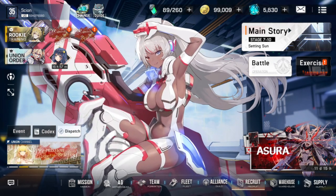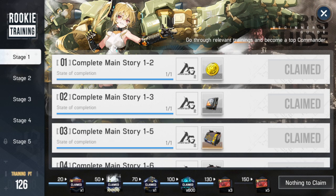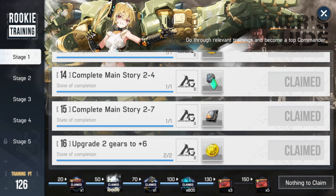The first one is Rookie Training. What Rookie Training basically does, literally from stage one, is push you and tell you to do all these specific things. You're going to get a lot of free stuff including gear, which means you don't have to actually farm gear yourself.